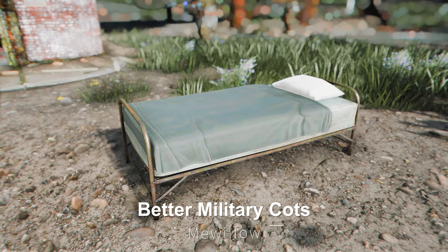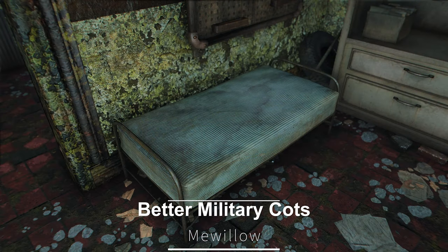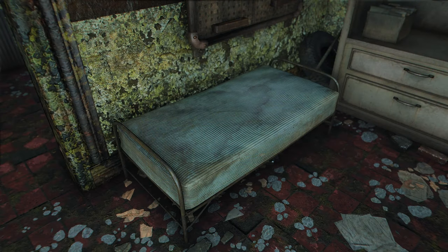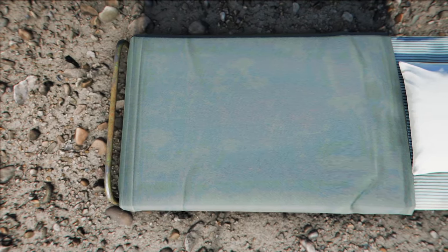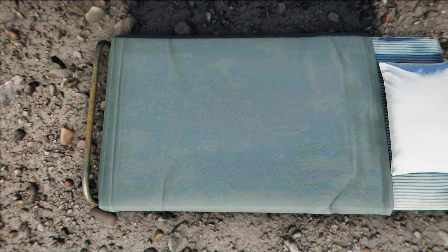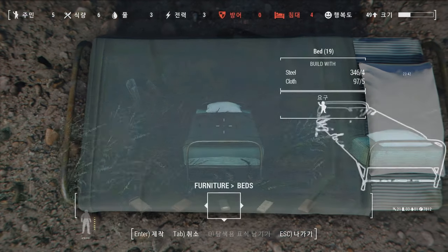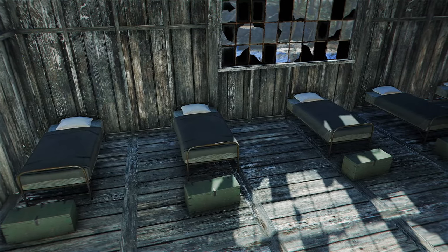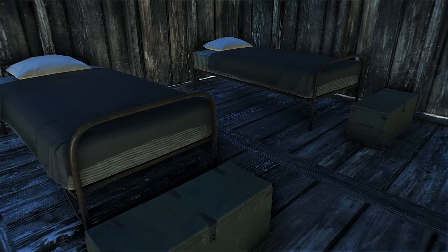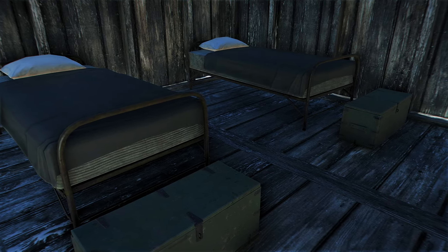Next up is Better Military Cots. This mod replaces the default game's military bed mesh, adding bolt bedrolls, clean pillows, and snap points. As it's a replacer without an ESP, there are fewer collision concerns, and it offers the advantage of being installable during gameplay. Now you can experience a more hygienic commonwealth, with military beds replaced by clean bedrolls and pillows.